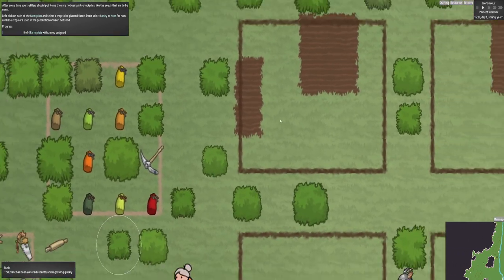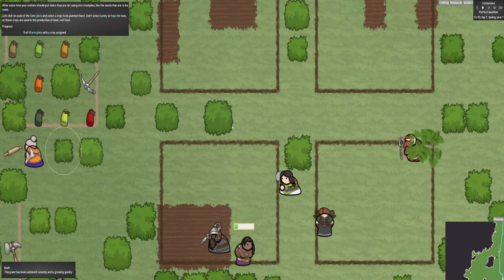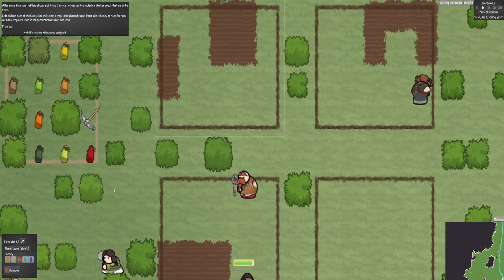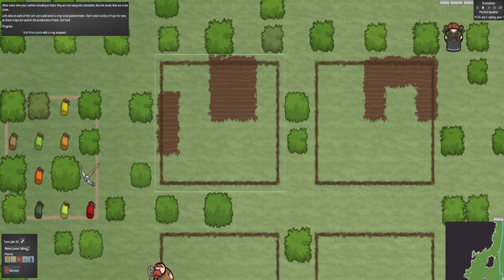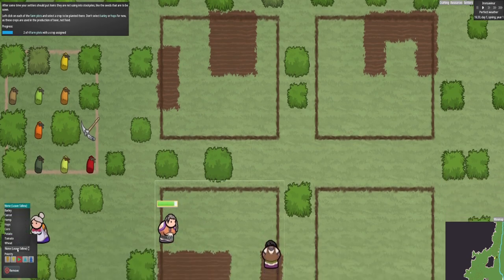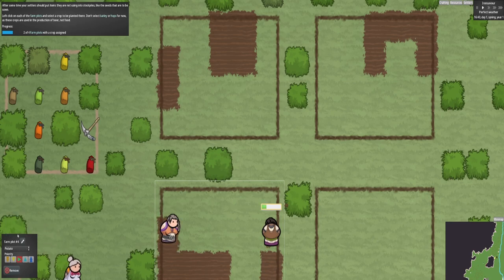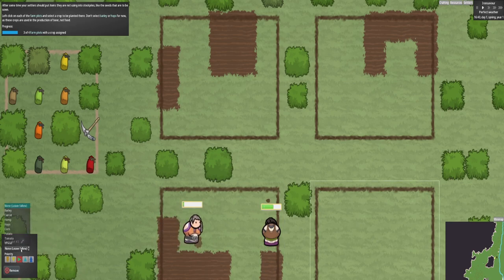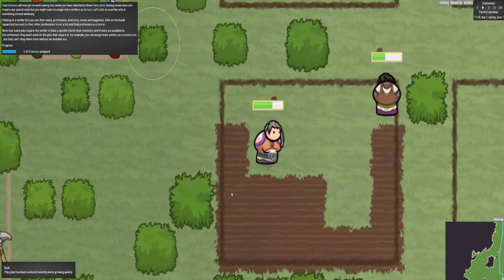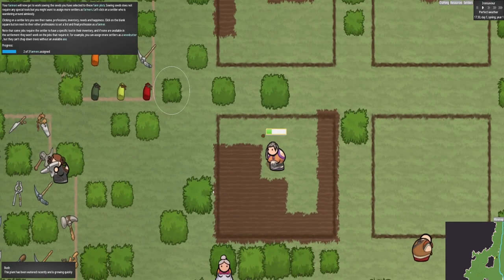Now we need to do seeds for these plots. We need to - don't select barley or hops. So what you do is click on the field like that, and then click what you want in it. I want carrots in that one, corn I guess. What else have we got? Potato. And tomato. A lot of these will get planted - we just need to do it a little bit quicker.